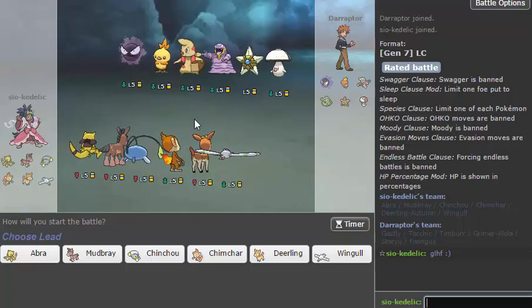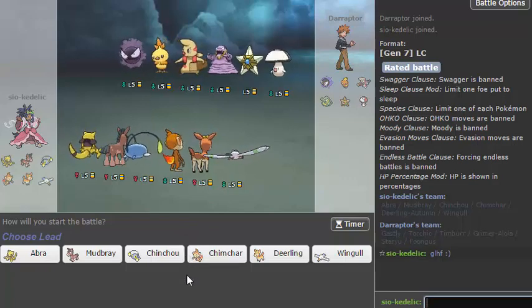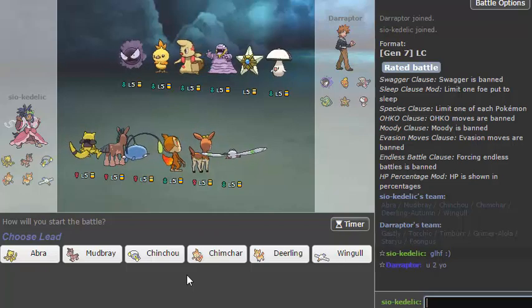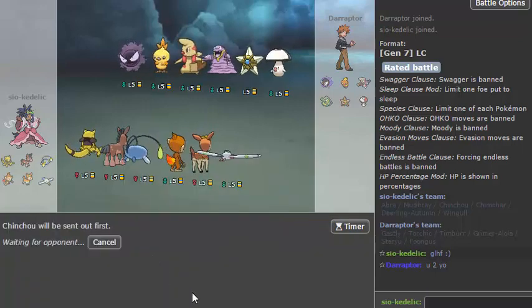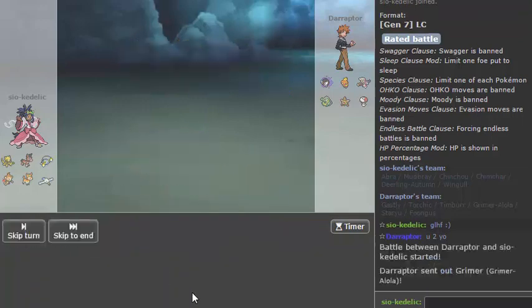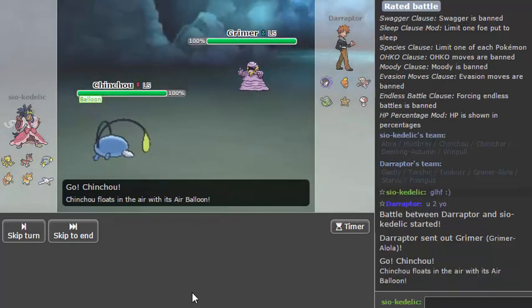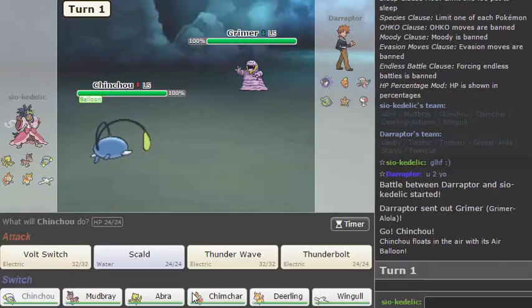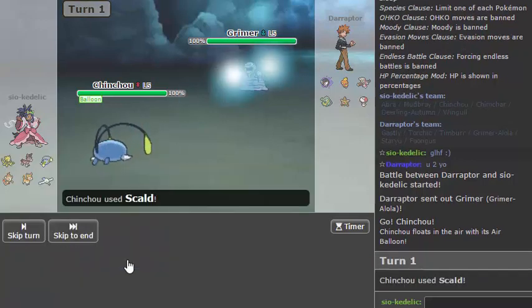So this is the first Speed Boost Torchic we've played. I actually have another team that has a pretty interesting counter to Speed Boost Torchic — I might record the live for that tonight depending on how late my girlfriend is staying out with her co-workers. He has no Volt Switch switch-in so let's just lead Chinchou. I'm going to go for the Scald because I don't like this thing — it's kind of a dick to my team. I would like a burn, but because I would like a burn I'm not going to get one.